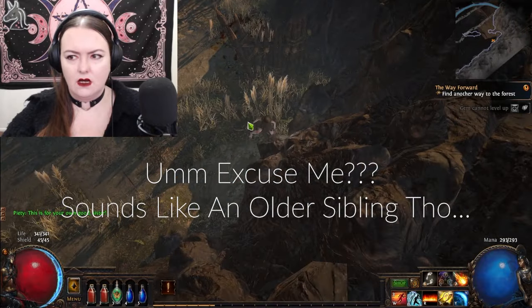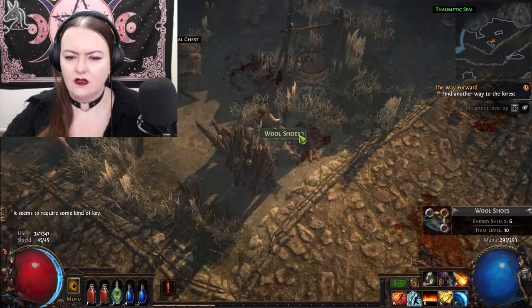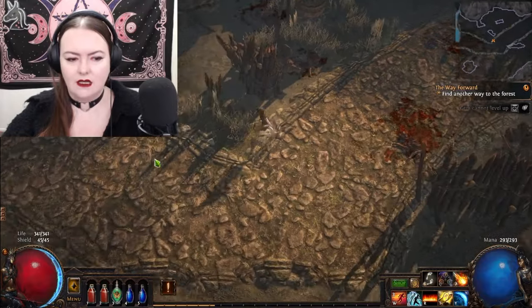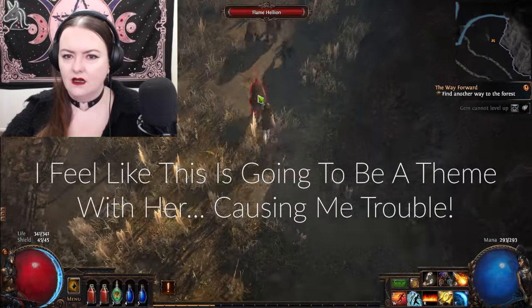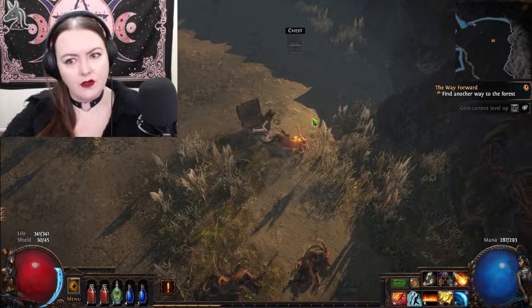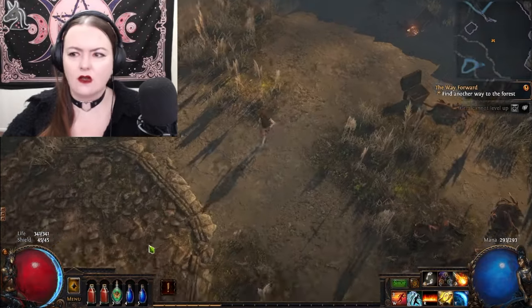Wait — did she just bring down a gate? A Theometric Seal. So this is the girl we saw in the prison — Piety. She doesn't seem very pious to me, she seems a bit nasty. But apparently we can find another way in, or there's a key. A Jeweler's Orb dropped — I wonder if that'll add another socket to what we've got.